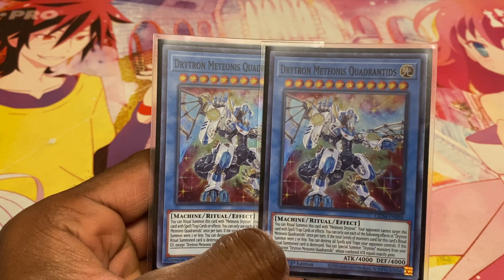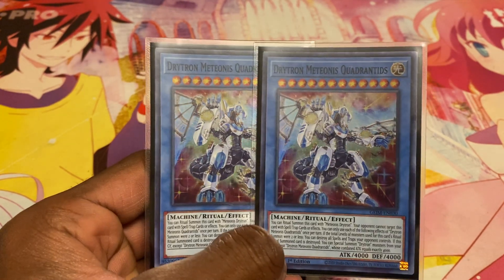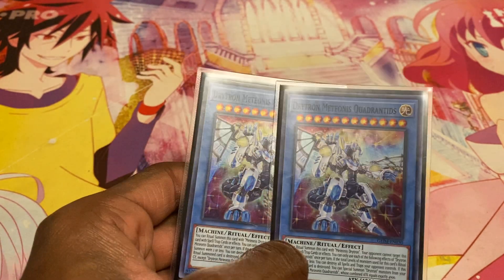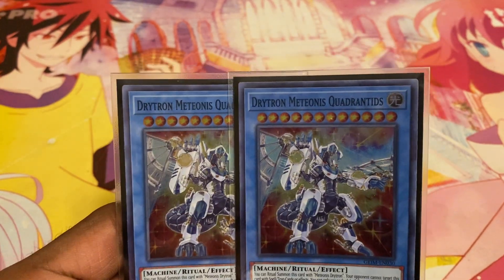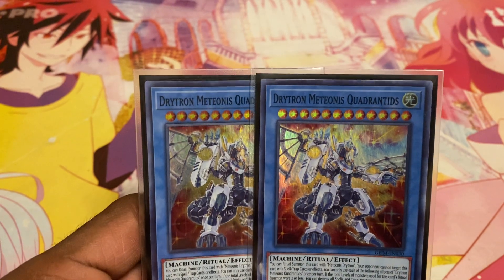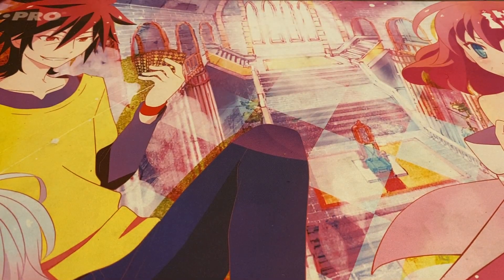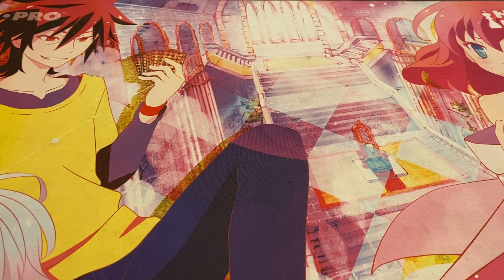Next up, we're running two of the other Drytron ritual monster — I can never pronounce the name. When summoned using monsters of lower or equal level, you can destroy all special summoned monsters your opponent controls, which is super nice. And if it's destroyed, you can special summon Drytron monsters from your graveyard whose combined attack equals exactly 4000, meaning you can bring back two smaller ones or one big one.